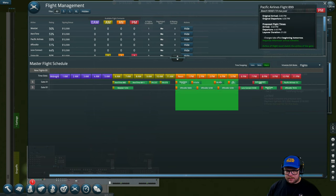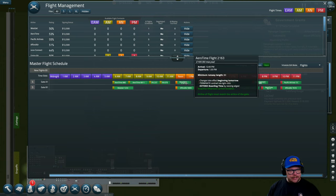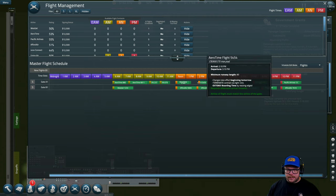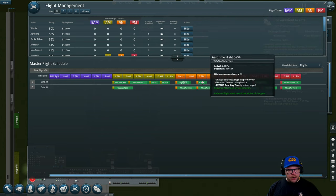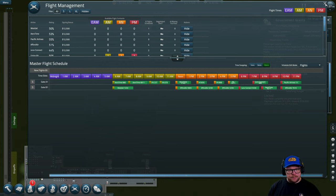The good thing about this game is if you have a gap and a flight leaves on time — or even earlier — the next flight can turn up early because it has this buffer. Always remember: if there's a little buffer between flights, they will turn up early. That's plenty of planes for us for the moment.